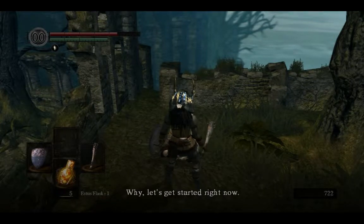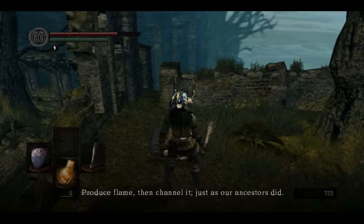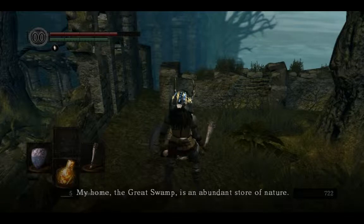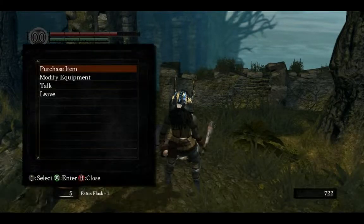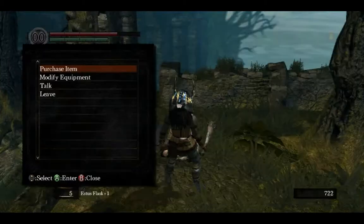A flame from the... let's get... Pyromancer - produce flame, then enchant. Pyromancer... my home, the Great Swamp. You will understand. I can just do that for free? Cool.